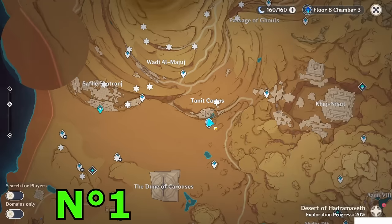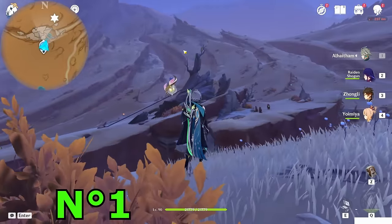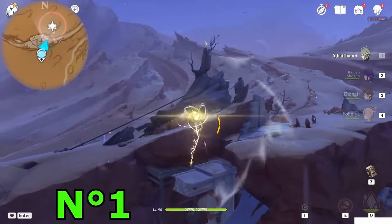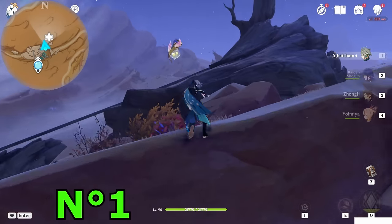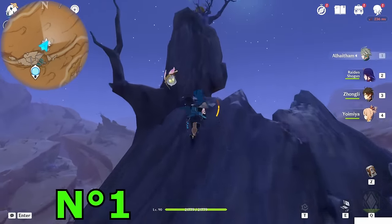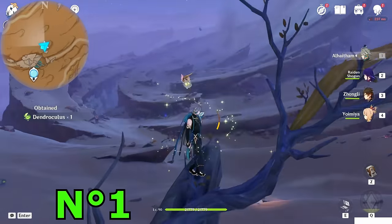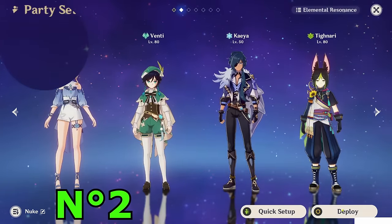First of all, teleport to the Statue of the Seven. From here we can collect our first one, which is on that tree watching toward the north direction from the Statue. Just go — as you can see it's on the top side of that wood. Here we go, the first one. I also advise you to get a squad with double Anemo plus Keqing.